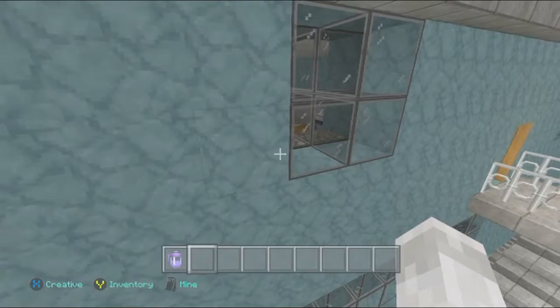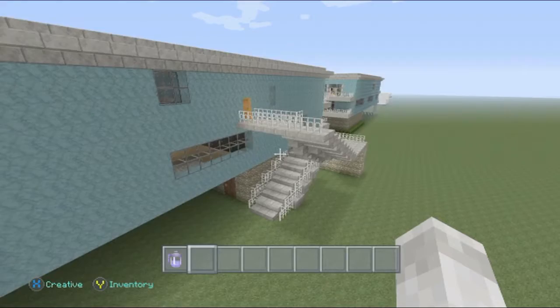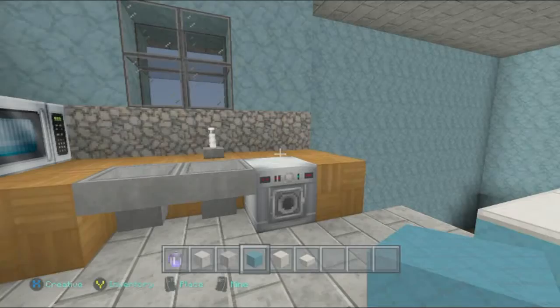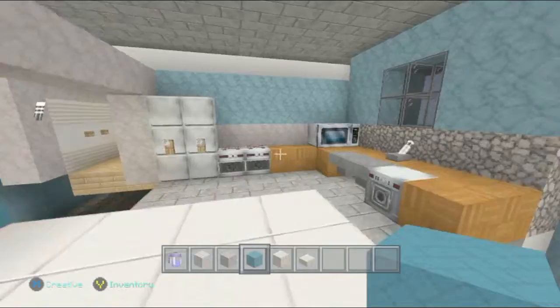I'm gonna try to ignore that this video, but I hope that's a bug that they end up patching in the future. Let's go ahead and get to the building. So what we're gonna start to do is we are going to extend this wall around the room. Last episode we finished up the kitchen a little bit — not really finished — but we're definitely going to work on that more this episode.